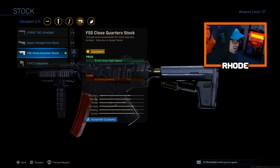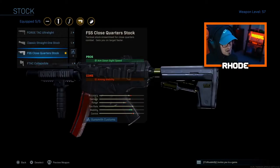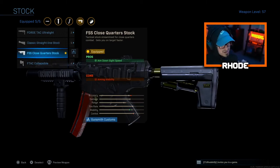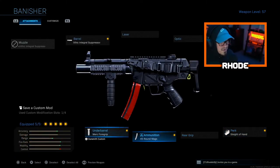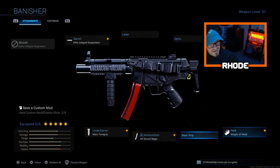After the FTac stock nerf I felt more recoil and a different field of view, so I switched to the FSS Close Quarter stock. It still gives you ADS speed but mobility drops just a little. If you're just starting out, I'd recommend the FTac so the nerf change won't feel new to you. Either the FTac or Close Quarter stock is fine. Then I run Sleight of Hand, 45-round mags, and Merc Foregrip — Merc actually makes you run a little faster. In Warzone I swap Sleight of Hand for Stipple Grip Tape or Tac Laser.